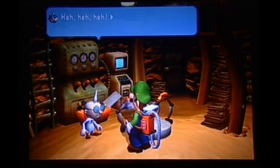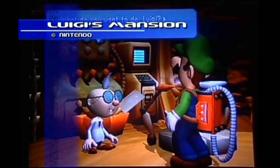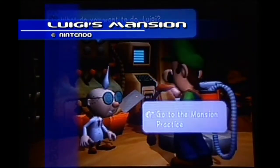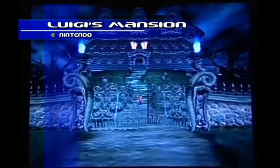It's Luigi's first game solely for his own, and he actually is the one that gets to save the day here. He has inherited this mansion, him and Mario, and he comes to meet up with Mario at the mansion, but finds out that Mario is missing and that the mansion is all haunted. He needs to rid it of its ghosts and goblins in order to save Mario.